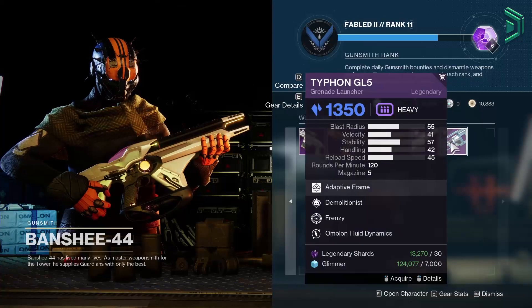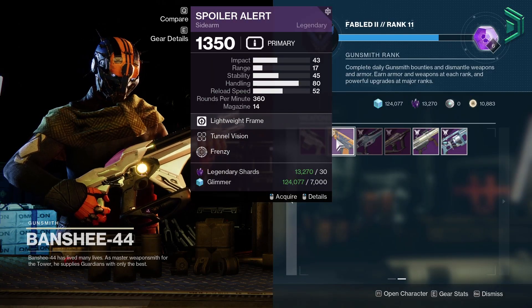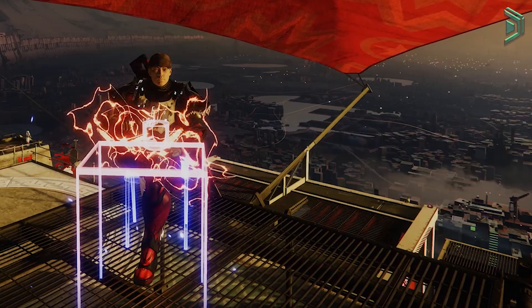Lastly, at the Gunsmith, you can get a pretty good roll with this GL — personally, again, not something I'd use, but it's worth picking up if you're a newer player. The Spoiler Alert sidearm is also worth the pick up today. I'm Divide — see you next time.